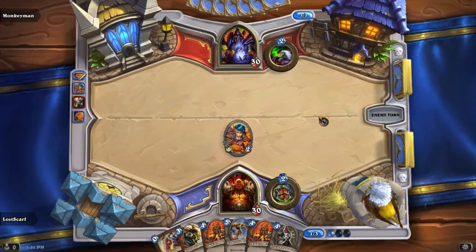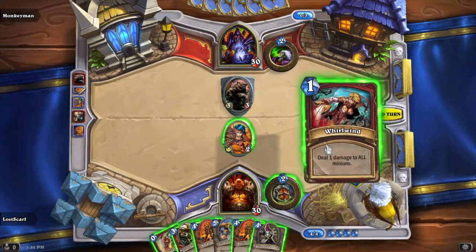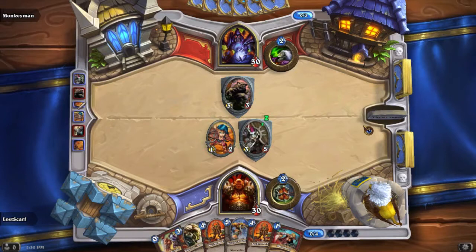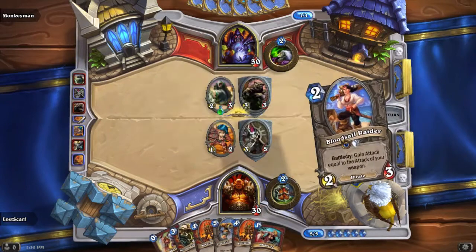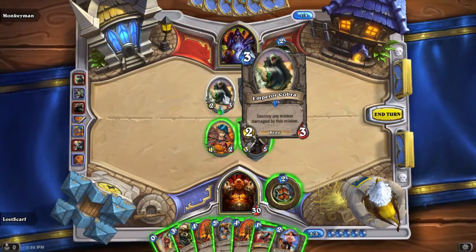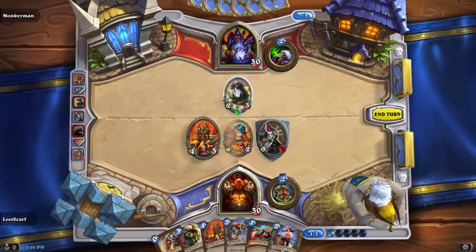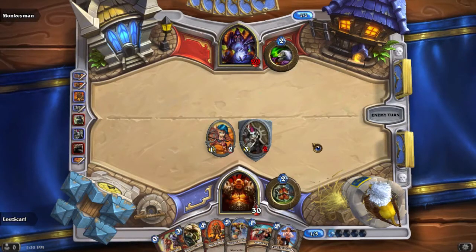Next turn he puts down a card. There's a cobra — we're going to want to kill that now. We kill the bear with our card and then charge that cobra down because it can kill anything. We don't want it killing a strong card, so we go ahead and kill the bear, use the charge, and take that thing down. They both die, but at least the cobra is gone. We save the Whirlwind for combination with something else — if we can get the Frothing Berserker going, we can do something really good.